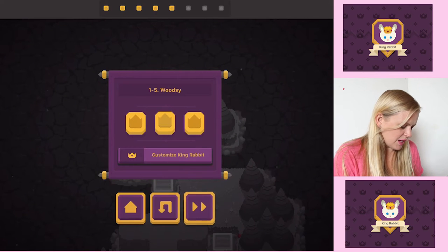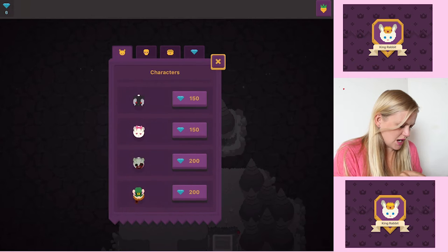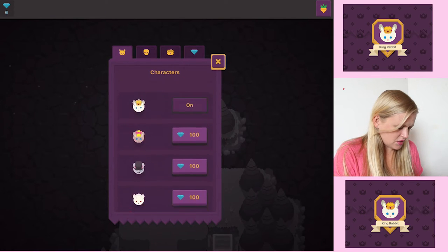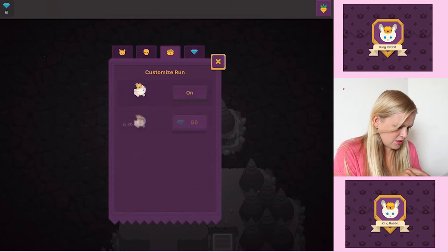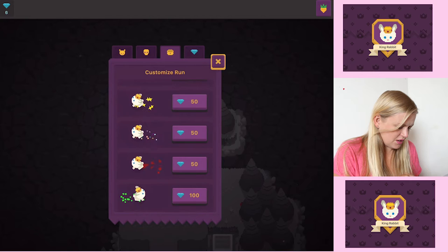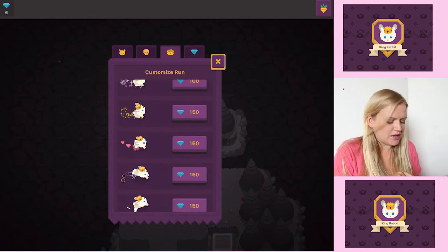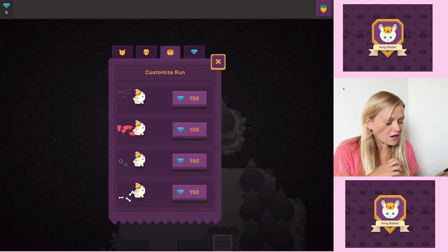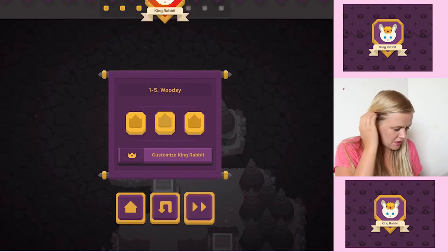Level five. Customize King Rabbit — let's customize! Oh it costs diamonds to customize. We can't customize. Customize death, customize run — I want little confetti to come out of his bum when he hops. Oh no, hearts come out — that costs diamonds. I haven't got the diamonds for that.